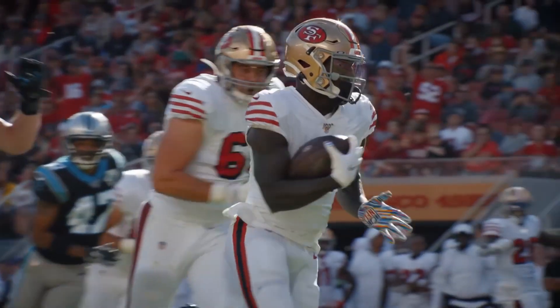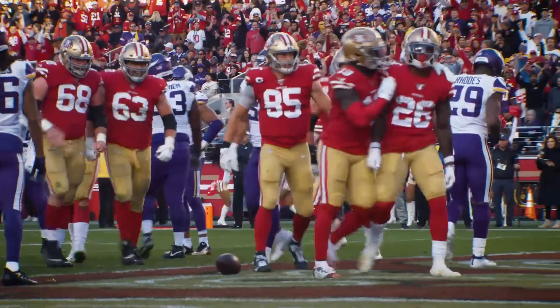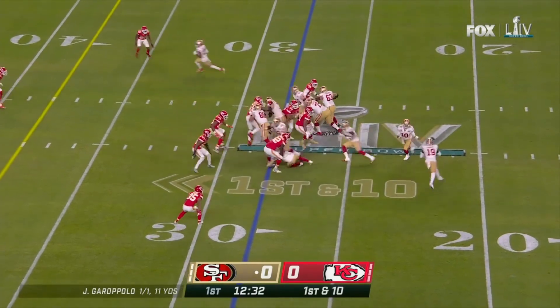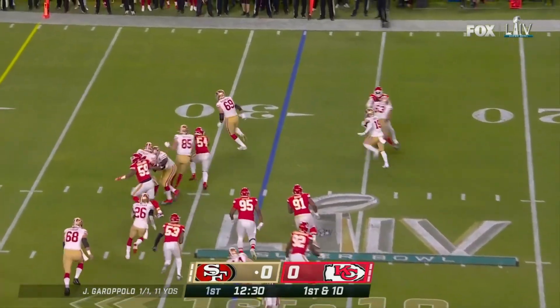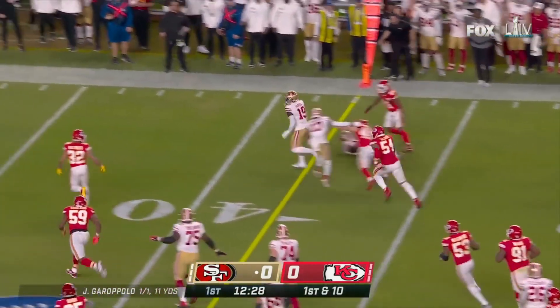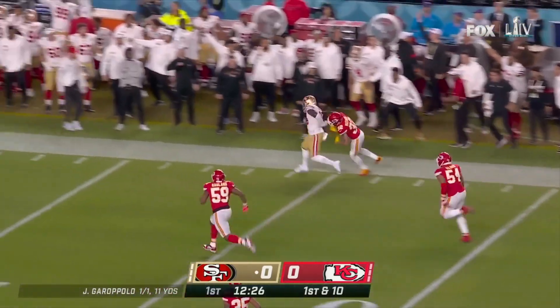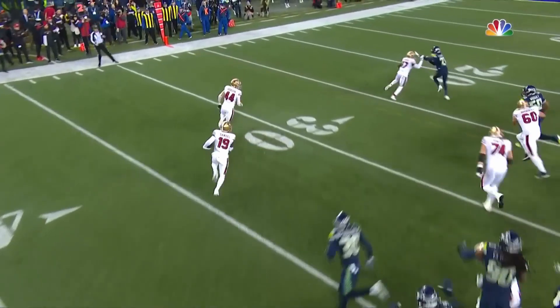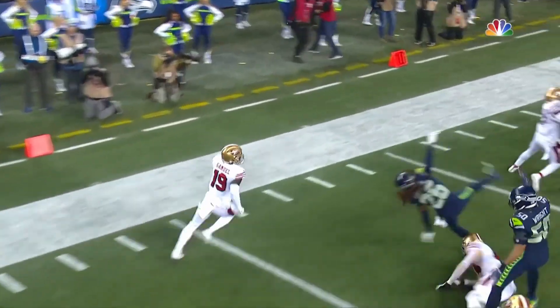While Deebo is clearly the third guy behind Kittle and Emmanuel Sanders, he slowly carved out a significant role in the offense. The 49ers love to use his short area quickness and open field ability whenever they can. He takes snaps in the backfield at running back a couple times a game, he'll get some jet sweeps, he's a frequent target for quick screens, and Shanahan does everything he can to scheme him room to maneuver.